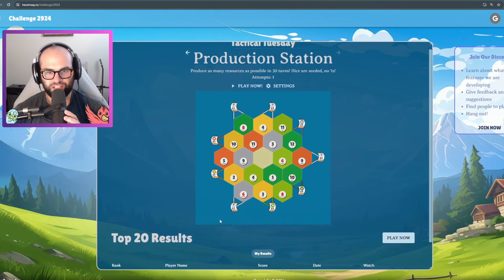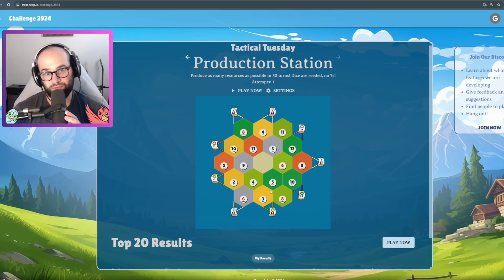Looking at today, nobody's on the leaderboard, so I'm going to be rank one when this video comes out. Our goal: production station. Produce as many resources as possible in 30 turns. Dice are seeded. No sevens. Play now.